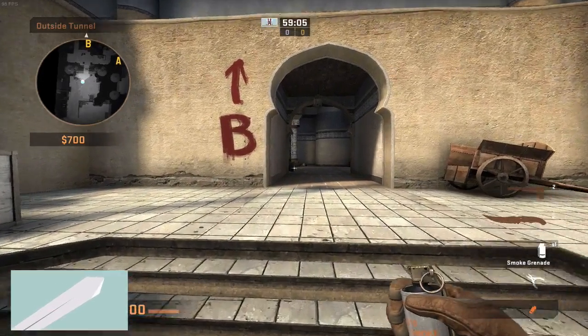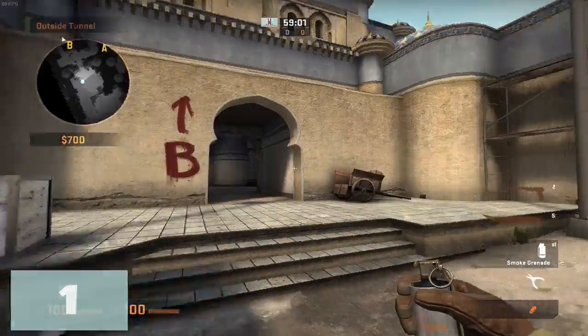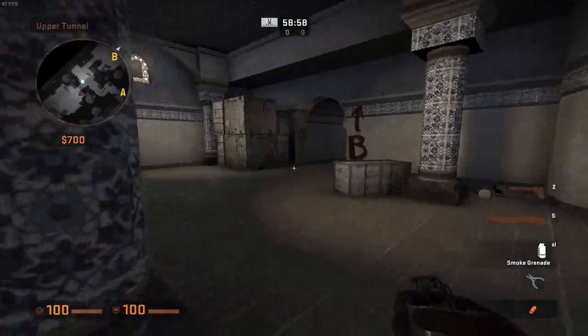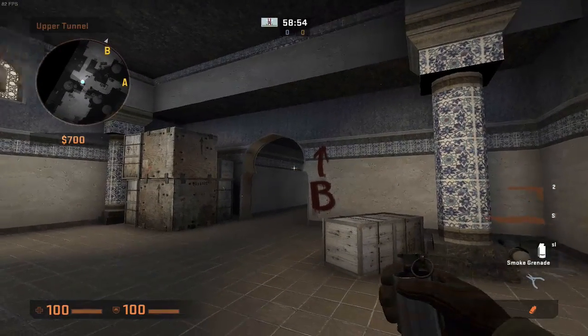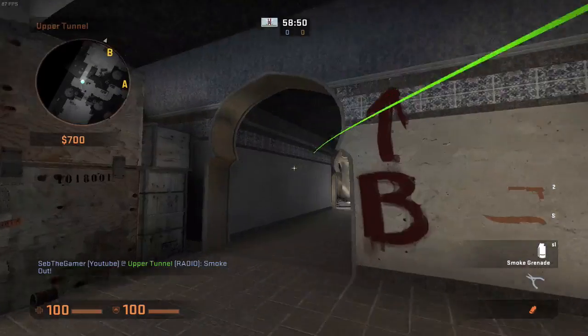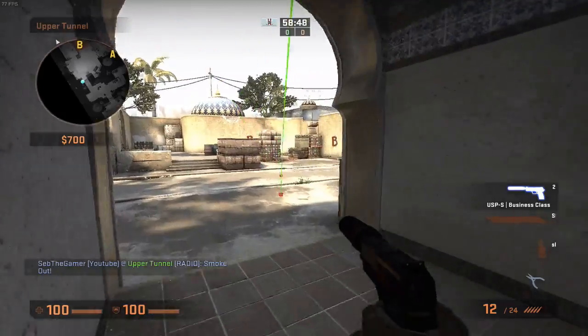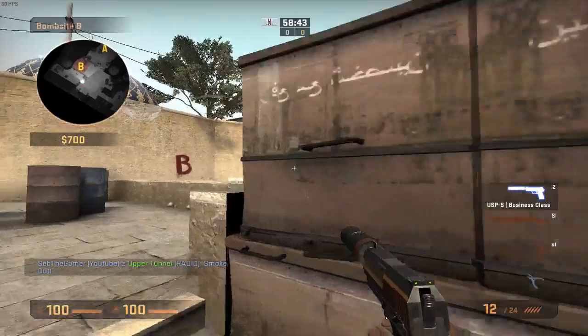This first smoke is great if you're a T-sided coming from T spawn to B site via tunnels. What you want to do is run here and once you can hit more or less this corner on the blue on the center of the wall, just throw. This will provide a deep smoke right here that stops anybody on site or window.